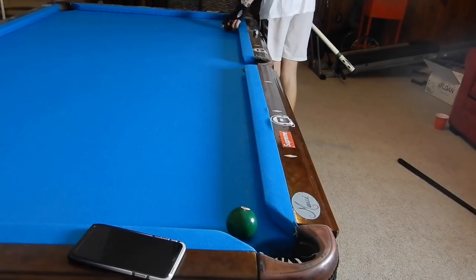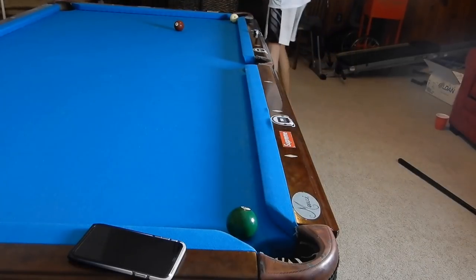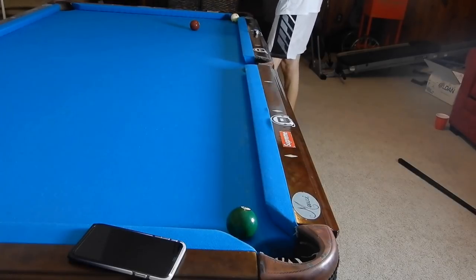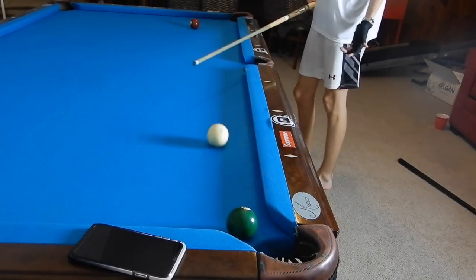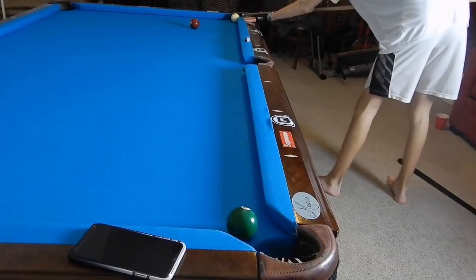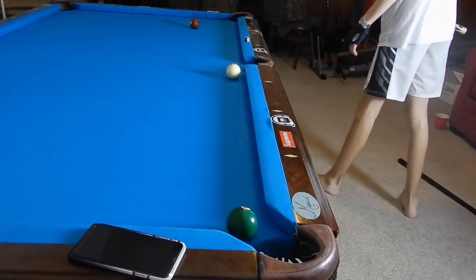The next shot is around the same theme. Say our cue ball is stuck in here and we can't kick. A masse would be harder this time because of that seven ball, so this might be a valuable shot to learn. We're going to use the other point to our advantage — if we hit that point our cue ball goes down there. I can't tell you exactly where to aim because the point is such a hard place to judge. Honestly, this shot is not going to work half the time.